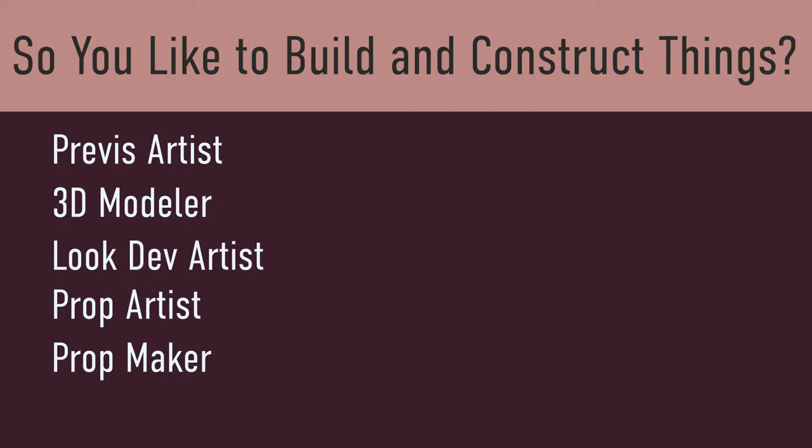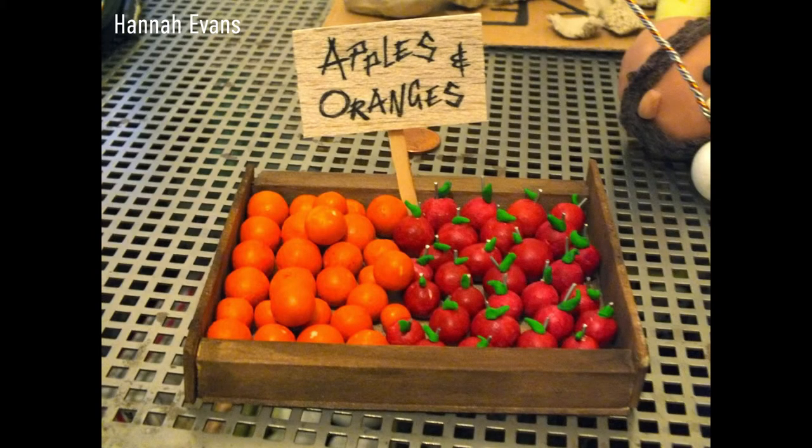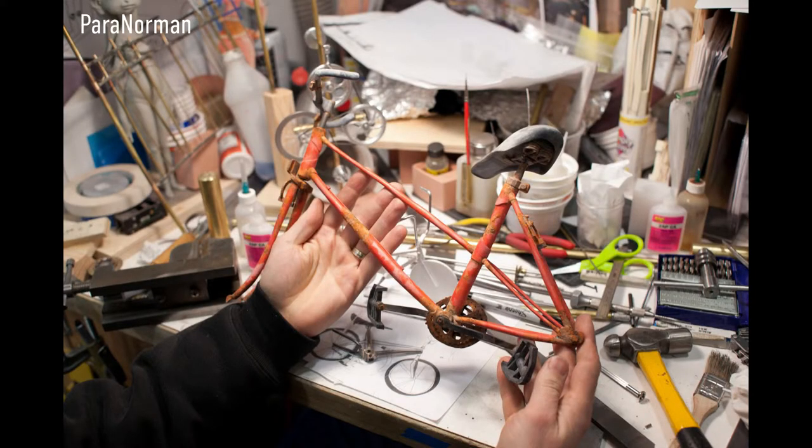Prop Maker. A prop maker in stop motion animation might make anything from fake jewelry to replica weapons and moving models. They work with a broad range of materials, including metal, latex, fiberglass, wood, and textiles.